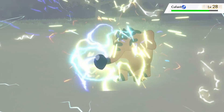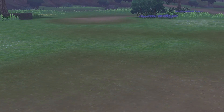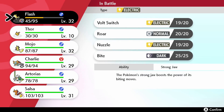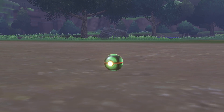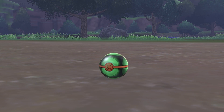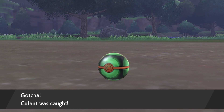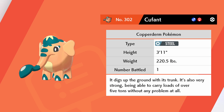It's time to try to catch it, and as you can see I had quite a close call with the HP there. Now that we got it at perfect health, it is time to go for the Dusk Ball because it is nighttime right now — that'll have better chances. Just like that, we've got ourselves the cutest elephant around. I figured a lot of people are going to want to know where to find this little guy, known as the Copper Dem Pokemon, a pure Steel type.